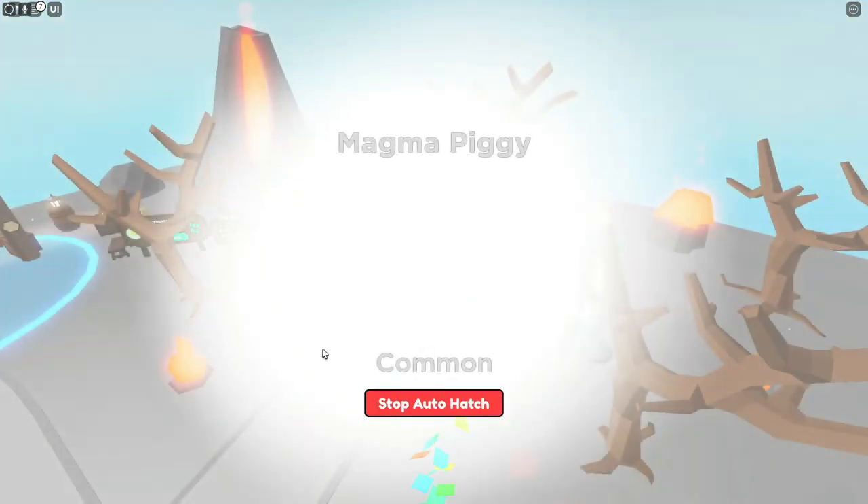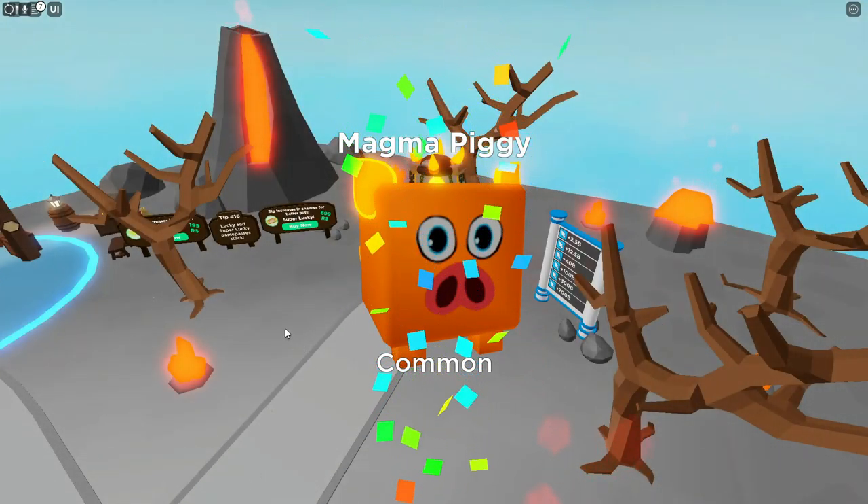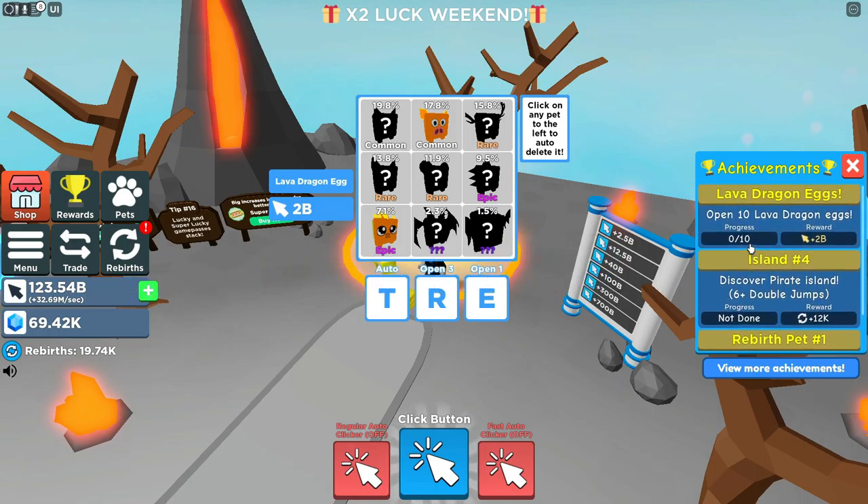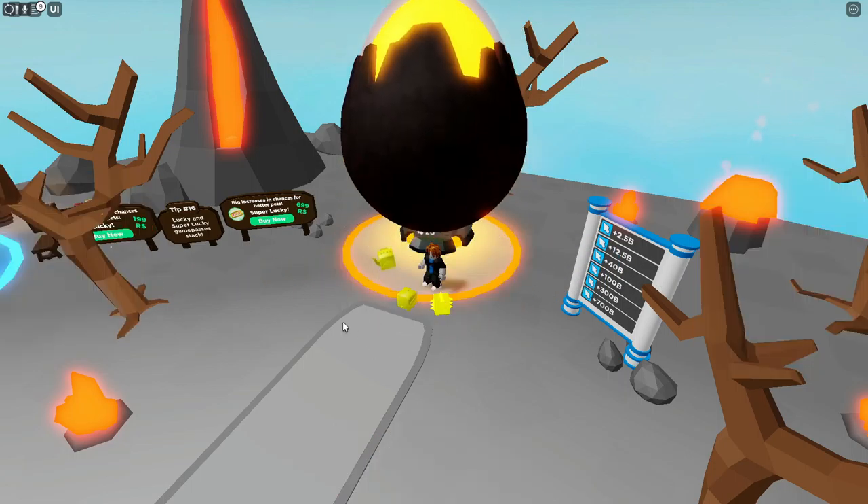Let's get to hatching. We should probably do some more rebirths as well since we're a little low. These cost 2 billion each to open — that is quite a lot. I'm going to try and spend all of my money and then we'll go from there. We got an epic right away. That'll allow us to get this reward of open a Lava Dragon egg, and then it wants us to open 10 more. Let's do it.